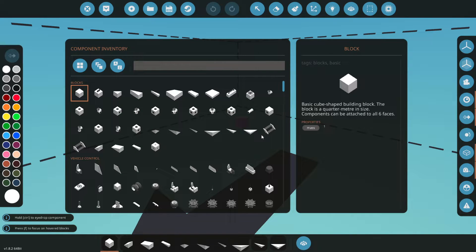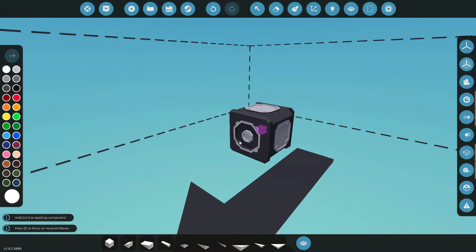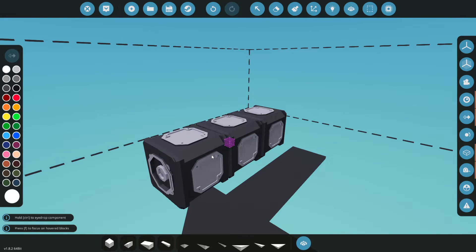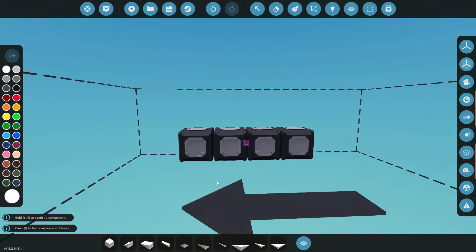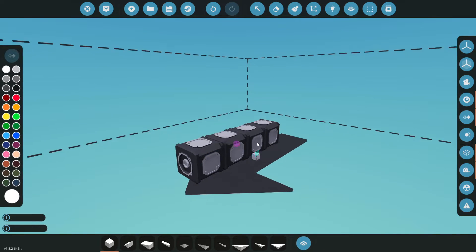Let's go ahead and get our modular engine parts. We are going to be grabbing the 5x5 today. Holy crap, that thing is big. Let's build ourselves something like that — this thing is massive in here. All right, so let's start like that.